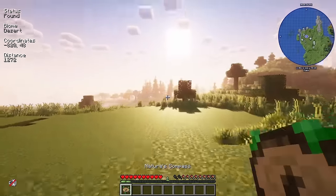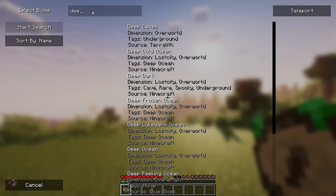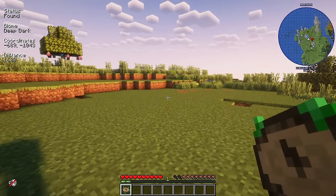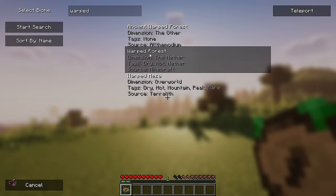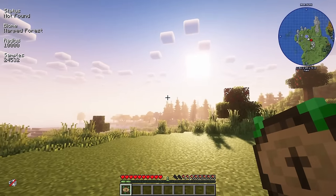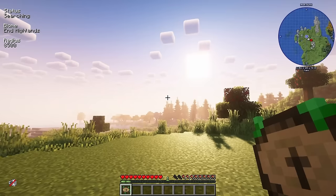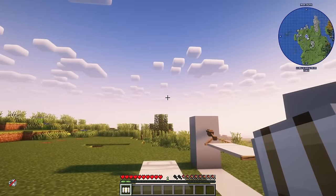This becomes really useful when you need to find biomes for materials like allthemodium, vibranium, and unobtainium, which come from the Deep Dark - shown here as 1,623 meters away. For nether-specific biomes like Crimson Forest it will say 'not found' unless you're in the Nether, and End Highlands similarly requires you to be in the End. Super useful tool.